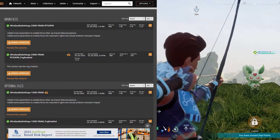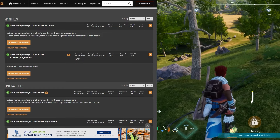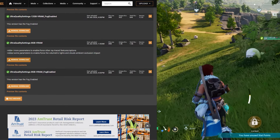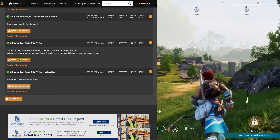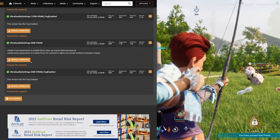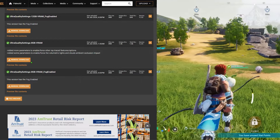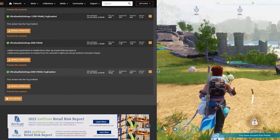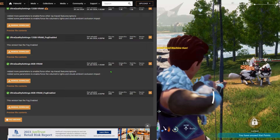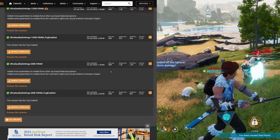There are a couple of different mod options you can choose from. I went with the highest option requiring 24 gigs of VRAM, but I removed that because I have a 3080, so I had to step down to one of the 12 gigabyte options. The nice thing is they also have an eight gigabyte option. To download, just click manual download — you can use the free download and don't need to upgrade through Nexus Mods. The files are very small, so it won't take you long to download any of these.